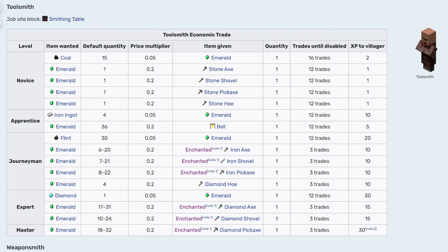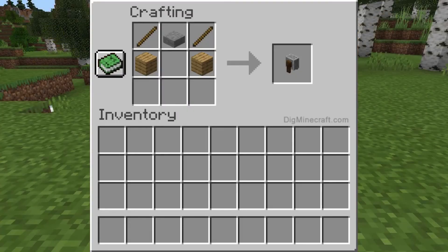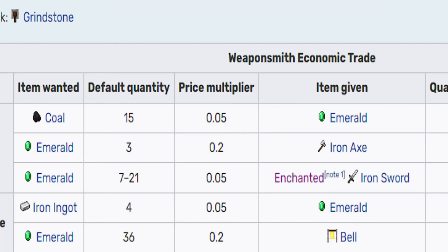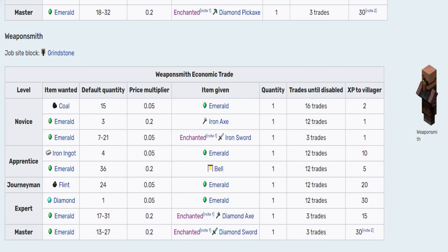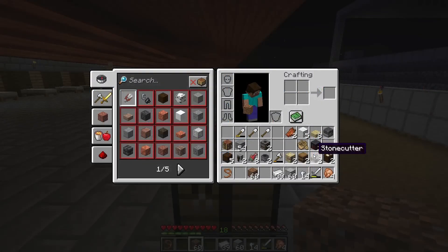When the weaponsmith reaches a certain rank, for example it will become a weaponsmith with a smithing table. We will trade emeralds and get diamond equipment. For example when you go to master rank and trade, you will see a diamond sword and a diamond axe. When you reach apprentice rank, it will also give you a bell.